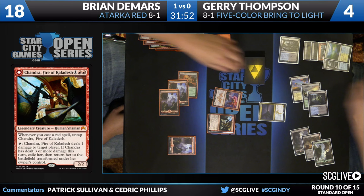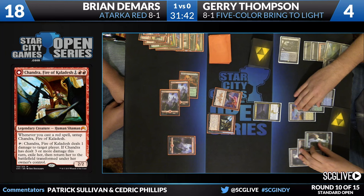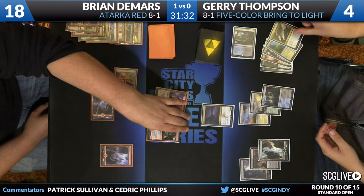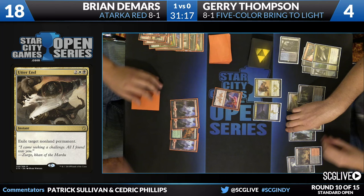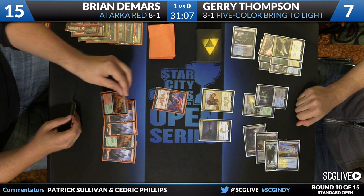Thompson is going to need a good top deck. He needs a removal spell for Chandra — because if he takes even one point of damage, he can't target Thunderbreak Regent for the rest of the game. He's looking for a card like Languish, which would be fantastic. Bring to Light would be as well. Siege Rhino even pretty good. Utter End will work just fine. That's the floor of the draw he needed. Languish — that'll play. Back and forth we go. DeMars drew a land, Thompson drew a Siege Rhino.